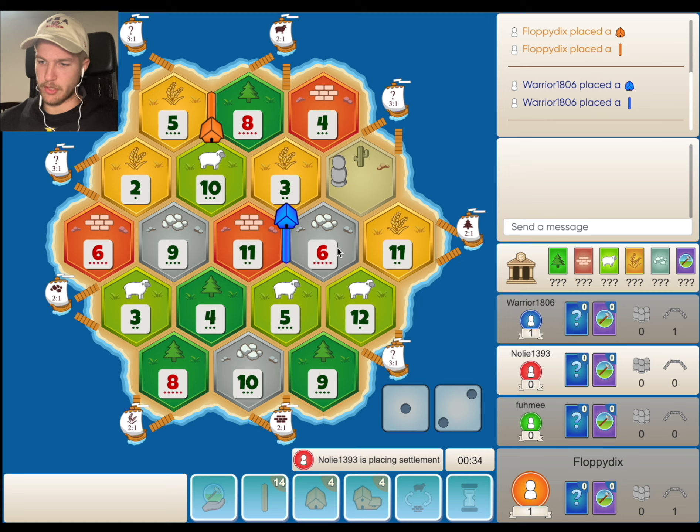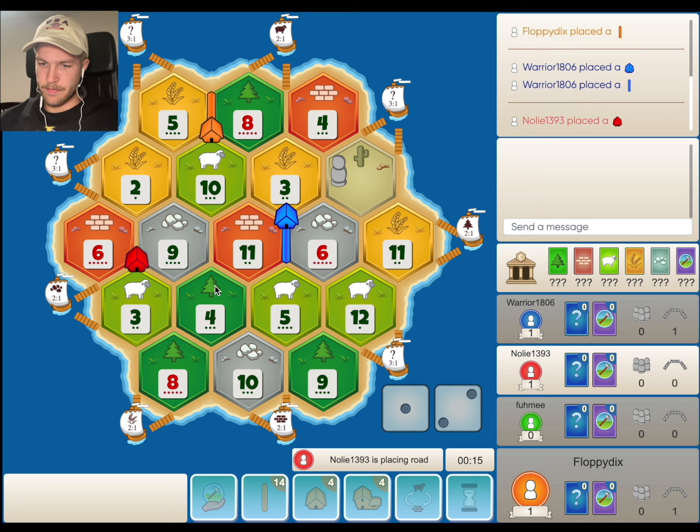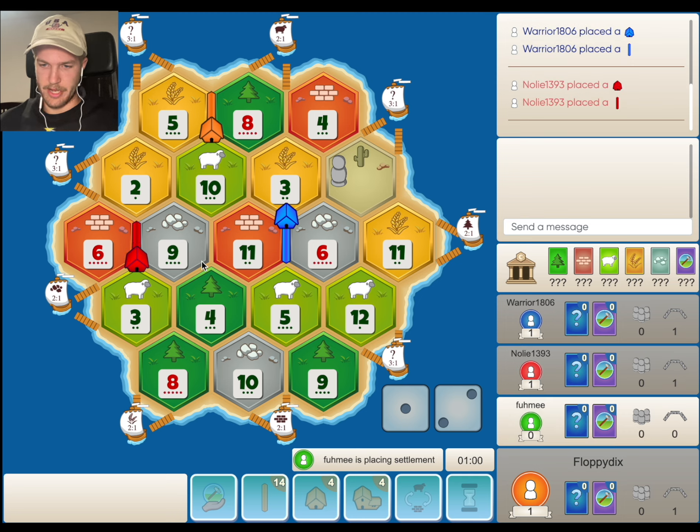The 11, 6, 12 could be good for him, but still not a ton of production. It's pretty easy to shut his game down just by blocking this 6. I'd be happy with the 10, 9, 11, 2, 6, 9, 11, 4 — a lot of outs for me here. But I think the 11, 4, 9 gets taken. I'll definitely get on some ore though.